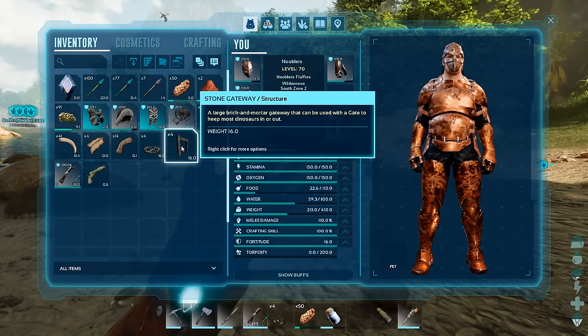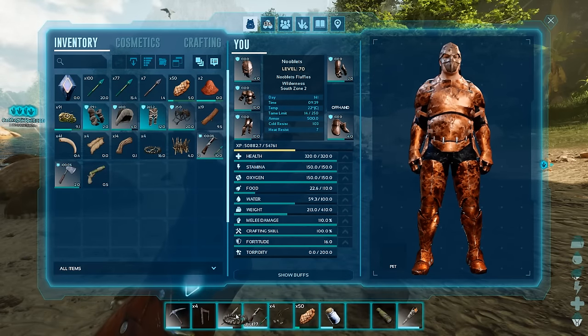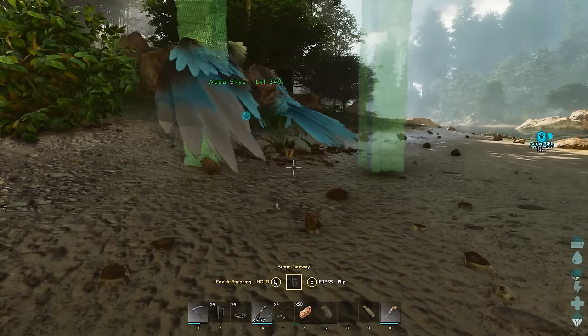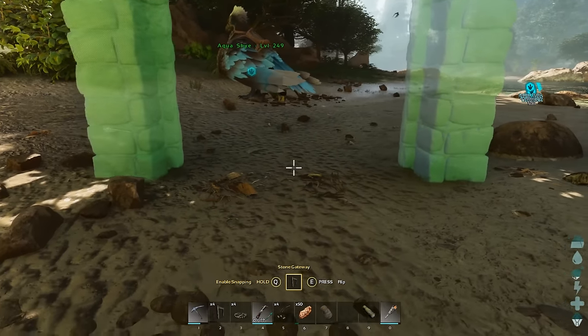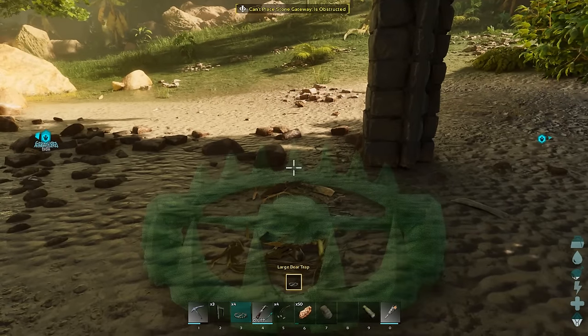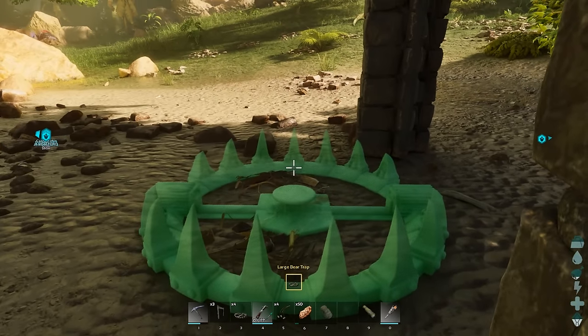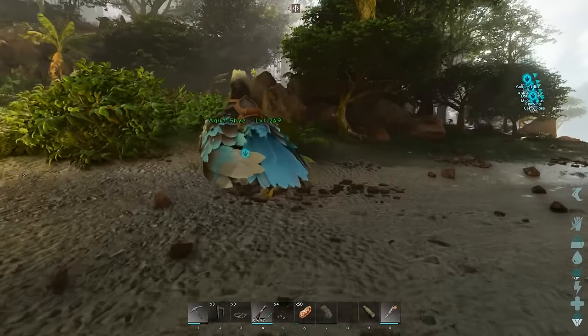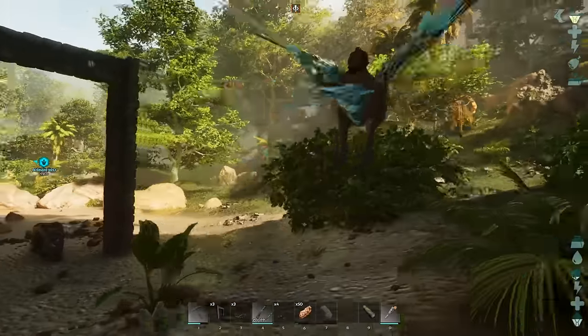We're going to need two stone dino gates and one large trap. Face the direction the Rex is going to run in from and put the gate down. Then stand right next to the post — this will give you exact placing. Put the trap in the middle of the opening, parallel to where you're looking, and that will give you a perfect distance away from the doorway for your trap.